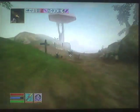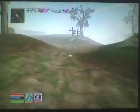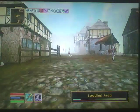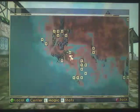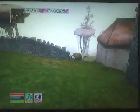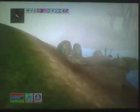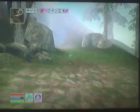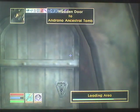It's got to be around here somewhere. So this should be the main road. This is Pelagiad right? Let's get on the map - we need to go south. I'm looking for an ancestral tomb somewhere. Water walking - love it. There's a tomb here. I don't know if it's the one I'm looking for. It is! How about that - Andrano Ancestral Tomb. Sweet. That was lucky.